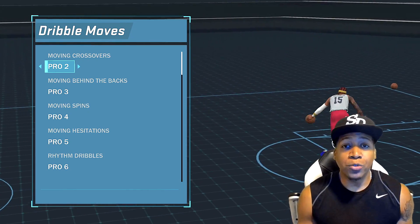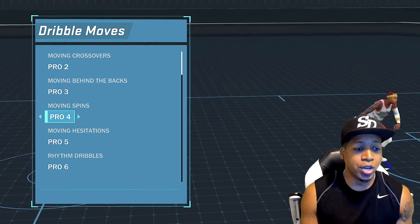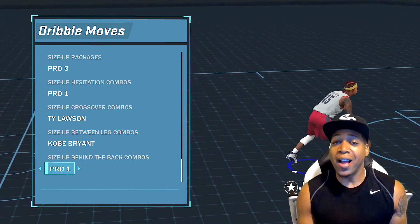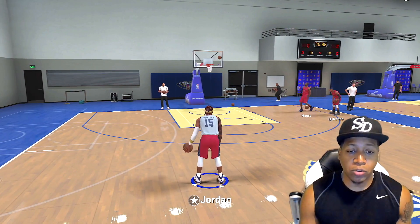These are some of the current dribble moves that I'm using right now. This works for me at the moment — Pro 6. You guys can screenshot this or rewind it, take a quick look. I do change these a lot. And if I find something else that works for me, I'm going to be using it. Just a quick peek of some of the things that I can do with these dribble moves.